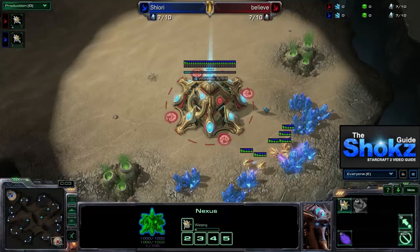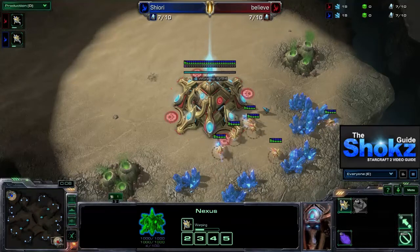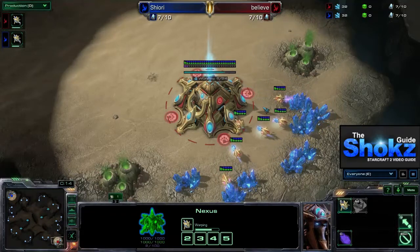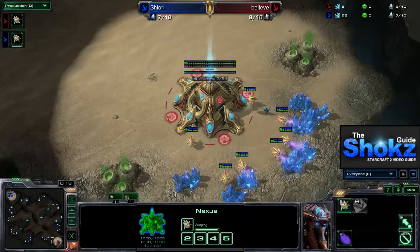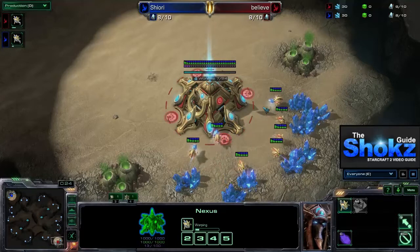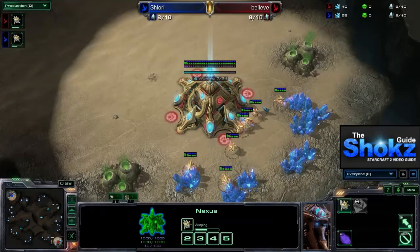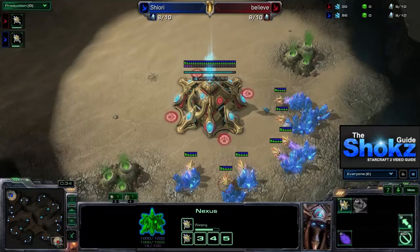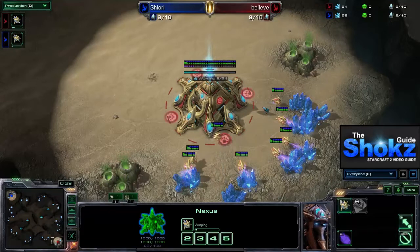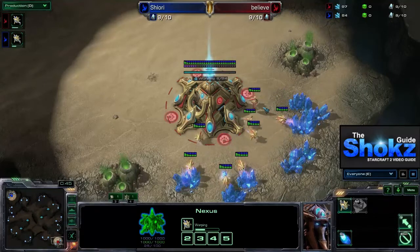Hey, this is Alpha for Shox Video Guide and today we're doing a unit preview of the Mothership Core, one of the new units in Heart of the Swarm for the Protoss race. The Mothership Core serves a variety of purposes and we're going to see one of those in action today. We're going to see how it can be used defensively against an aggressive all-in build like the Foregate, which isn't that strong in Heart of the Swarm precisely because of the Mothership Core.